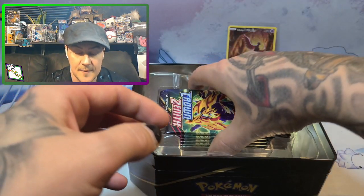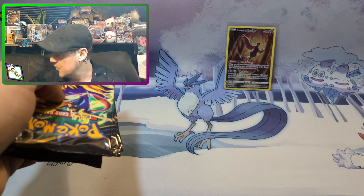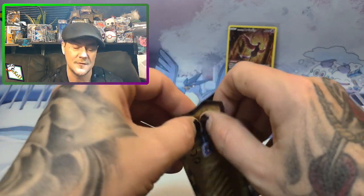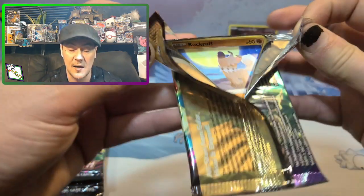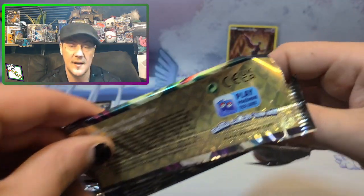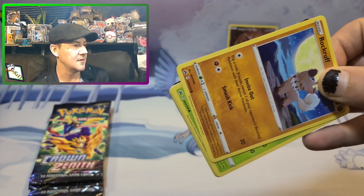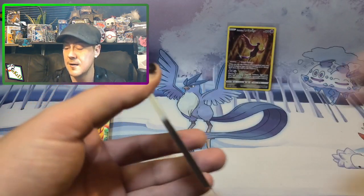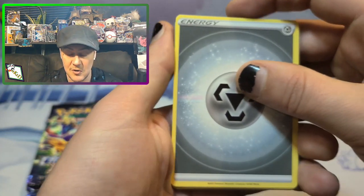Five packs as usual. If you watched the last episode, you know we didn't do very well — we got only one hit in five packs, which is outrageous for Crown Zenith. As I always say, you can't get something in every pack. That first tin was fantastic, the second one was terrible, so I'd be happy with something medium — two hits would be great.